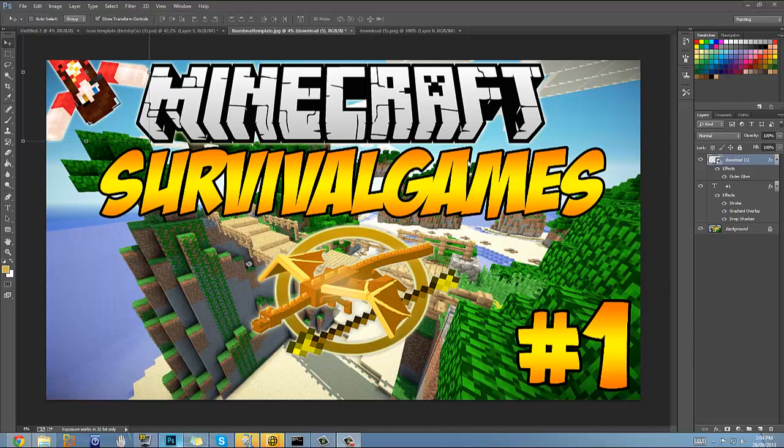So I'll be making thumbnail templates. I made this Survival Gamers one, and it's all free. It's not just for Photoshop, but if you want it for Photoshop, there are going to be two downloads — Photoshop and just JPEG.